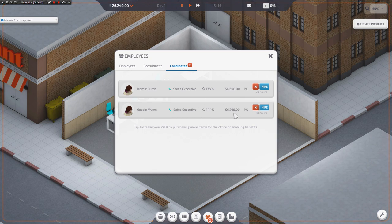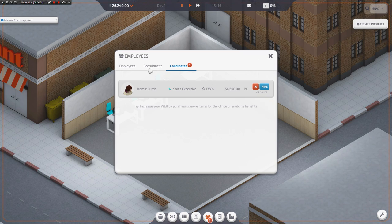This is their salary for the month — don't worry about that, that's not a one-time payment. That's what they get paid for 30 days worth of work. So it's about $200 bucks a day per employee. And so once you have a full staff here, it'll cost you roughly $1,500 bucks a day to run the place. I will hire her because Gussie Myers is quite good at her job, and rather than wasting time, we're going to go ahead and cancel that recruitment contract.